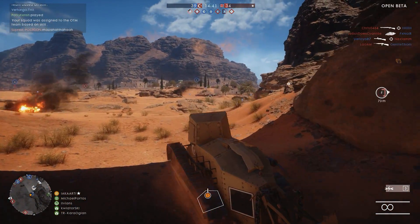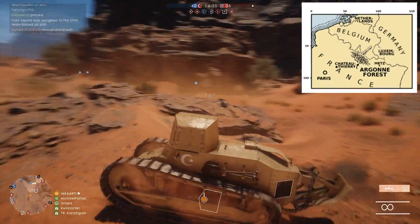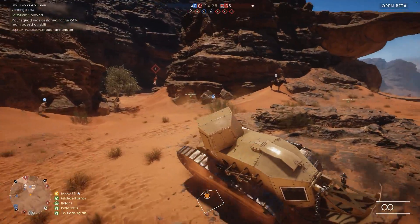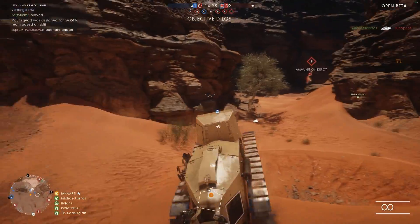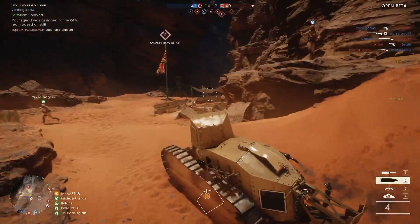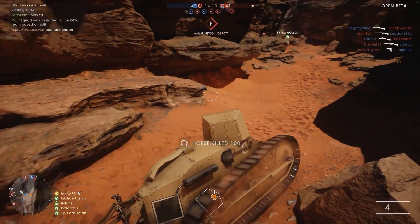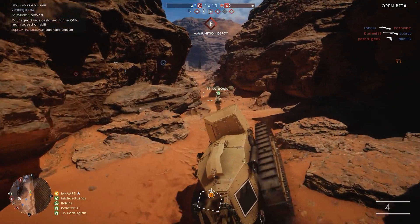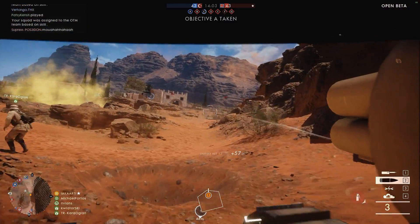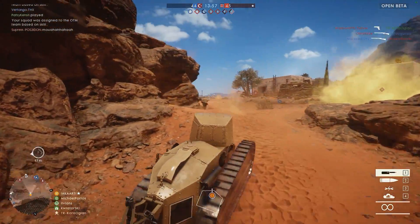The second map I'd like to look at is Argonne Forest. The forest was located in France — I've got a map on screen to show you exactly where I mean. This battle took place along the Western Front and involved the Allied Powers and the Central Powers: the French, the USA, and the German Empire. It'll be interesting to see whether they include the French in the vanilla part of the game, because from what I've heard, the French are actually going to be part of a DLC rather than the vanilla game mode.